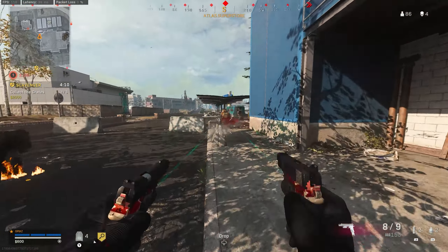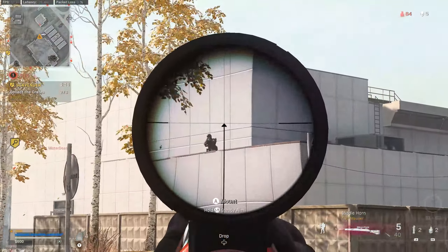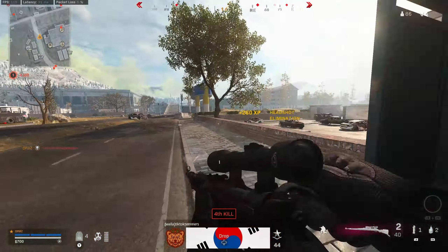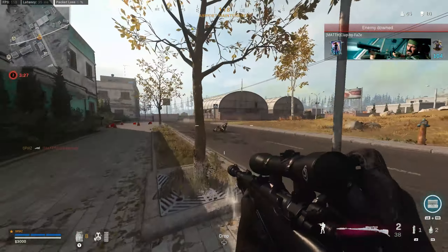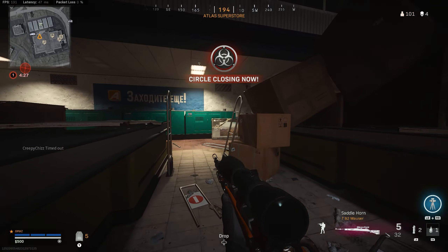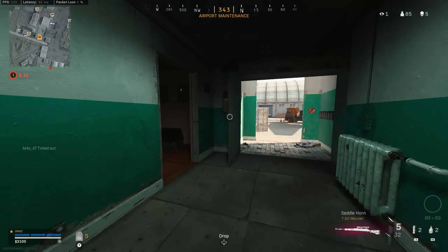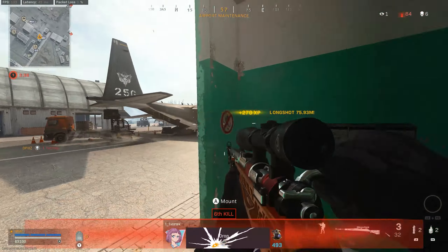Hey, what's up everyone, welcome back. Today we're going to take a look at the LC-10 SMG from the Cold War battle pass. I haven't unlocked this gun yet, so I found it in ground loot and rolled with it — we did manage to get a win. I grabbed a restock class with my Kar-98 and rolled with the LC-10 as my main. I don't know the proper class yet but I'm really close to unlocking it, and once I do I'll show you what I think is the best setup. Drop a like and subscribe if you haven't already — we're so close to 4k subs, thank you guys so much.